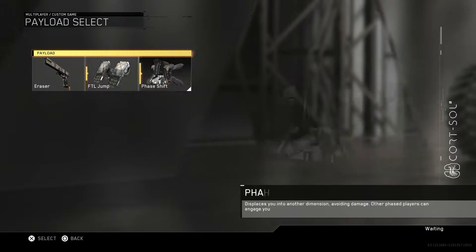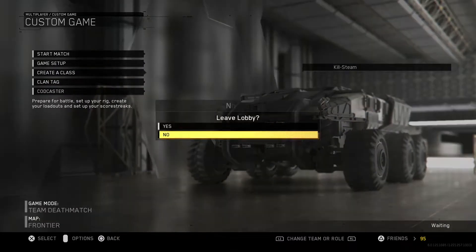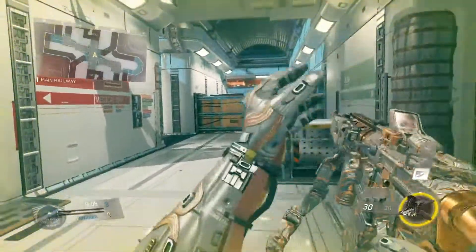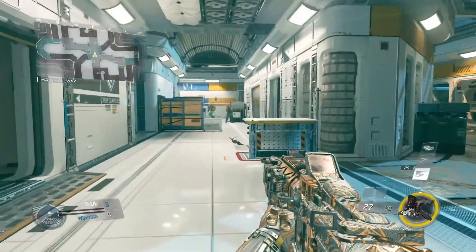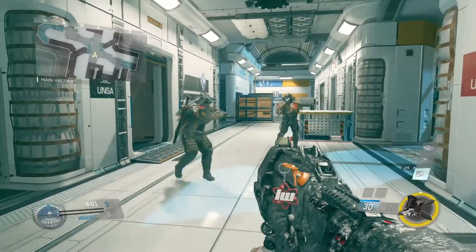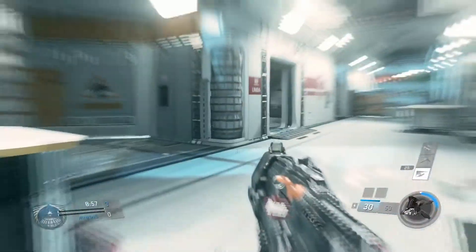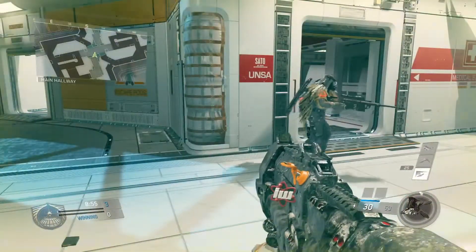So if both people from different teams - or the same team - use Phase Shift, you will see each other in the other dimension. As you can see, I just used it right here. Nobody else had Phase Shift, so I used it and got right behind my friends - and I was just gone.